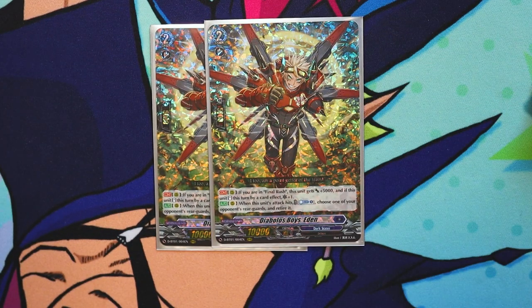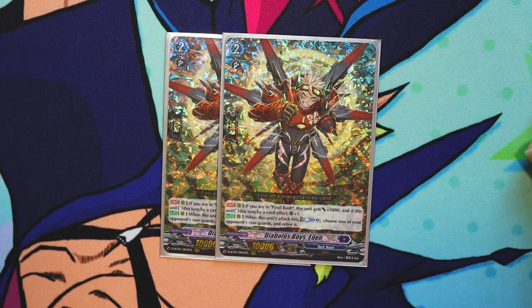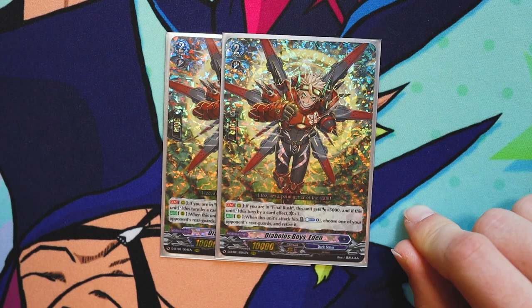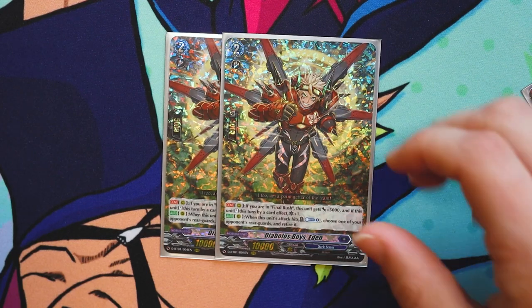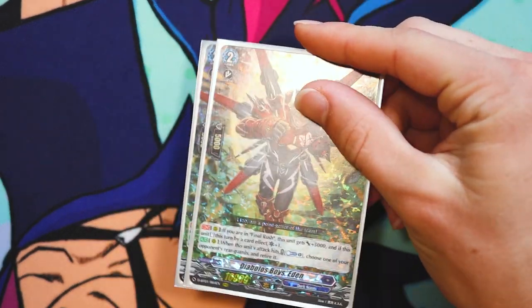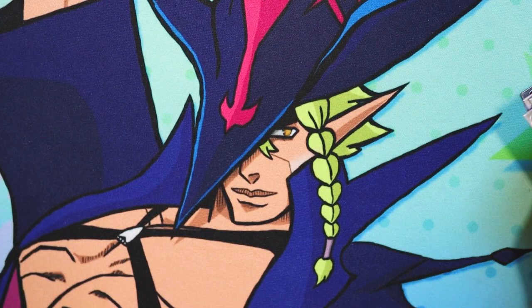Then run two Diabolous Boy's Eden. This card's pretty good. Its skill is if you are in final rush, this unit gets 5k, and if it's stood this turn by a card effect, it gains a crit. So if you use it in tandem with Bruce, you just have some nice on-hit pressure. This deck doesn't run crit, so the crit is actually super helpful. Its second skill isn't bad either — when this unit's attack hits, counterblast one, choose one of your opponent's rearguards and retire it. Being able to target literally any rearguard is really nice.